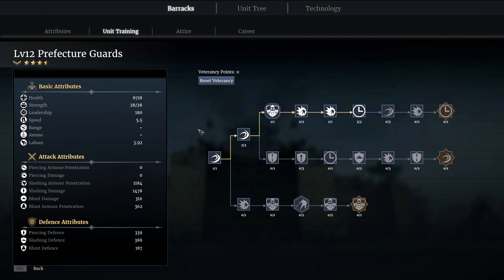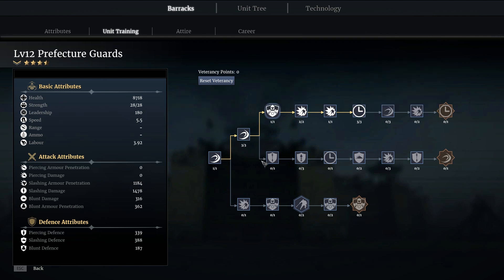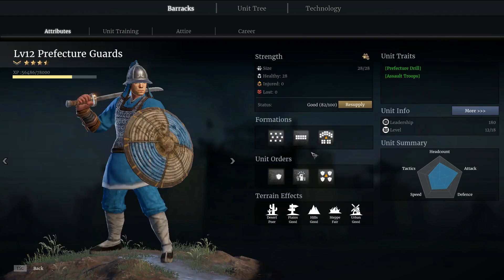When we get to the unit itself there are two tech trees we can go down, but it's worth pointing out the main abilities of these guys first. The main one is Prefecture Drill — it's specific to them and it basically gives them a massive boost to their weapon damage and movement speed for a really short period of time. It does an immense amount of burst damage, meaning they can lay down really high amounts of damage really quickly, which makes them a super effective unit.